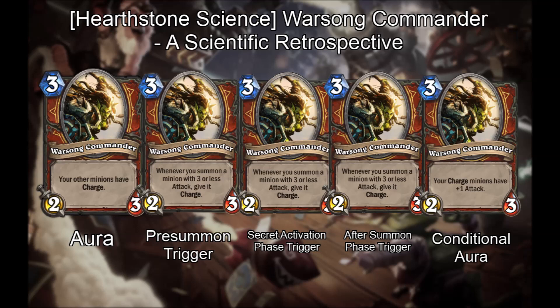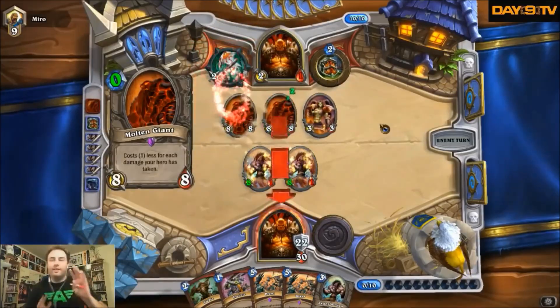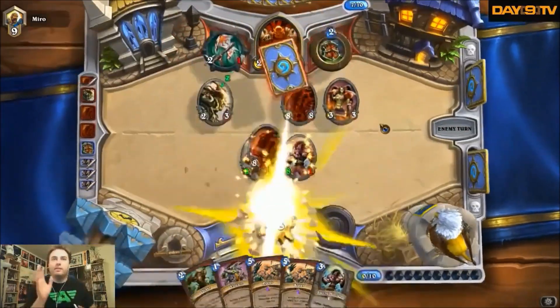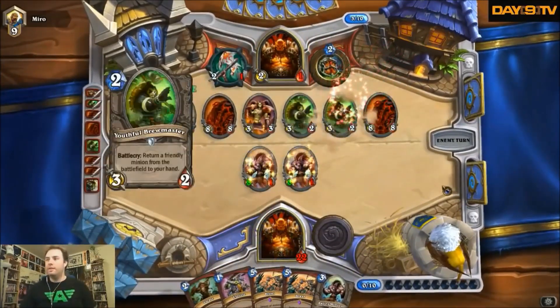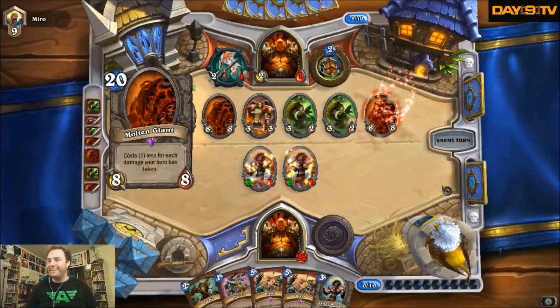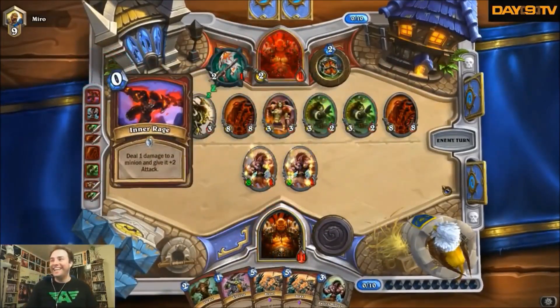Let's go through the history of this controversial card. During the closed beta of Hearthstone, until January 2014, Warzone Commander was implemented as an aura that unconditionally granted charge to your other minions. This was incredibly broken, leading to a Molten Giant OTK warrior that could deal over 30 damage from an empty board by playing Warzone Commander, Molten Giant, and attacking, bouncing it back to your hand, playing it again, attacking again, and so on. This was by far the strongest iteration of the card.